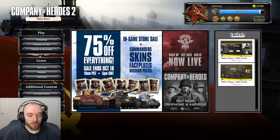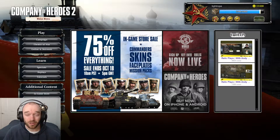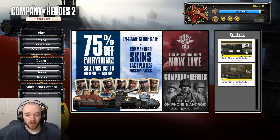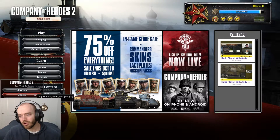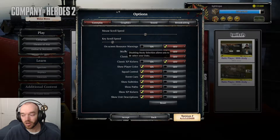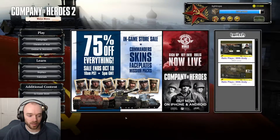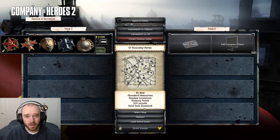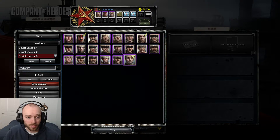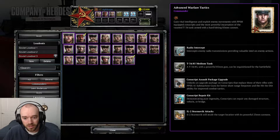Hey guys, Tyrop here. As you can see, the in-game store has 75% off everything including commanders, so I figured this would be a good time to update my commander's buying guide. Note that this is a buying guide, not a tier list. Quite a lot of the best commanders are ones you can get by default, so I won't be covering them. Also, you can register your email with Relic in the options menu — you get 30,000 supply coins, enough for two free commanders.